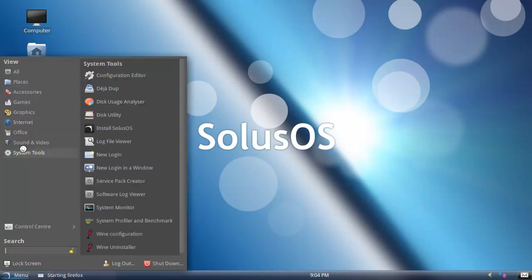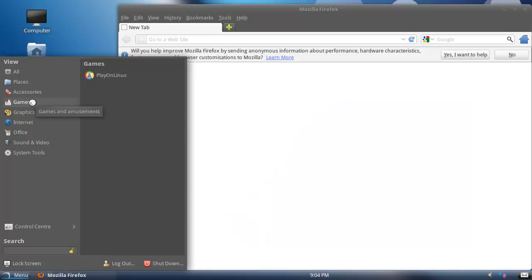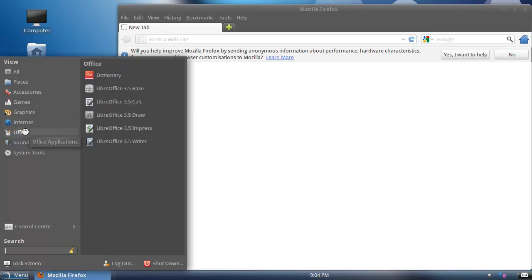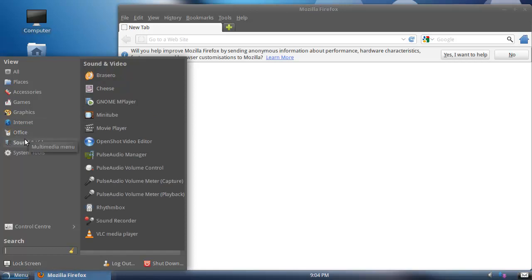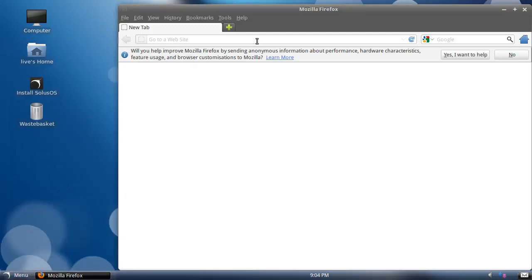The only thing I wanted to do — let's see what we've got. We've got some terminals, we've got Play on Linux, which is pretty cool that they did that. New paint, alright. Dropbox, some Office stuff, some multimedia stuff — nothing too bad or weird. Okay, that's pretty cool.